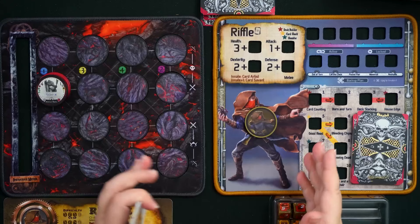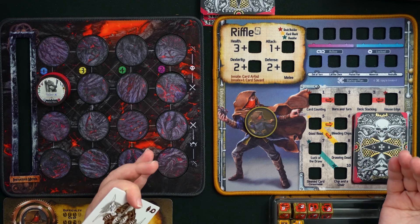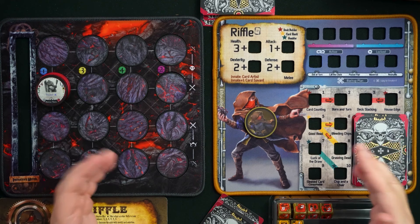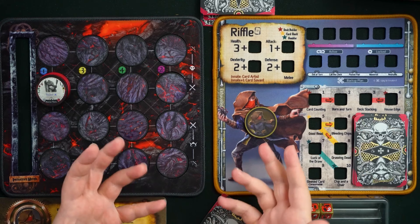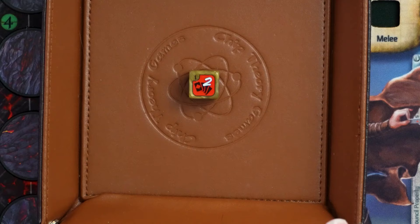As a trade-off for having this nice deck, Riffle only has ten skill dice, which makes this part faster to talk about. Riffle's skills generally have to do with the cards. The Deck Builder profession is their most important profession, because at the beginning of the game Riffle can only play a one-card combo. The more dice you train in this profession, the more cards you can play — up to a maximum combo size of five.